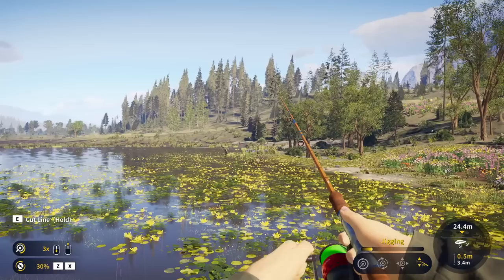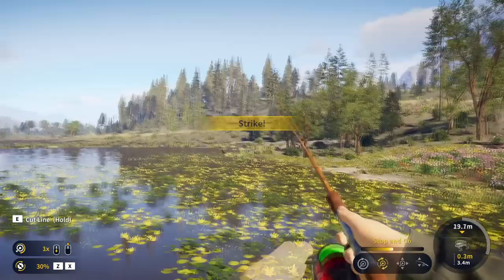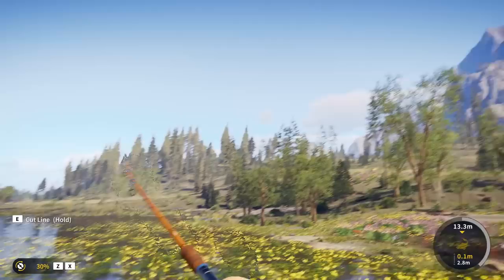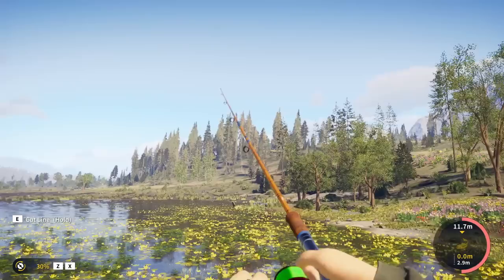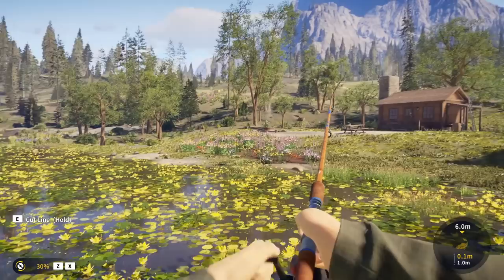I thought I saw a fish surface a bit ago, and we'll start with a bit of a stop-and-go motion and see if we can get anything to happen here. There we go — I don't know what might be in there. The tension is decent-ish, and I really wish we could just keep the camera on the fish a bit better. We saw the tension getting into the red, which is probably a good sign that this might be a good-sized fish.